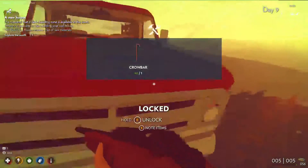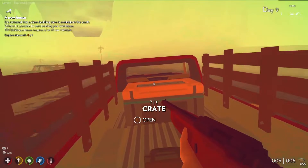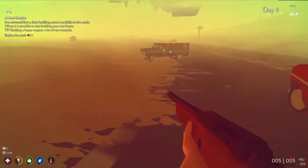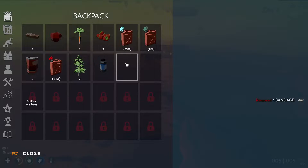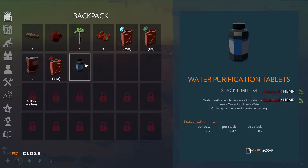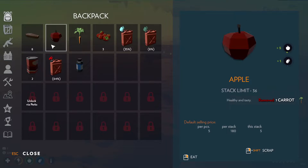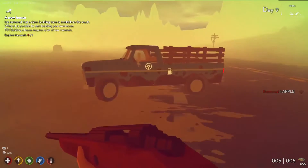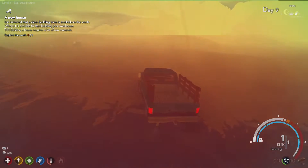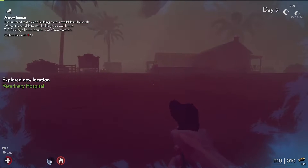Maybe we'll get another backpack from this one — nope. Medical stuff is always useful though. Speaking of medical, let's give ourselves a quick heal up. Alright, let's get back in the truck — fuel's at 87%. And there's another veterinary hospital.